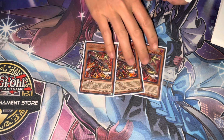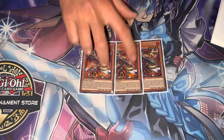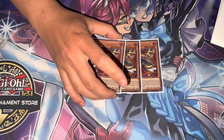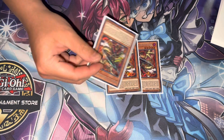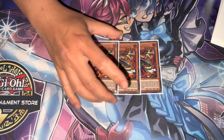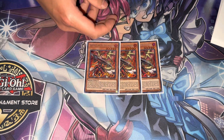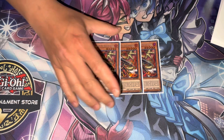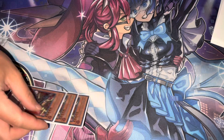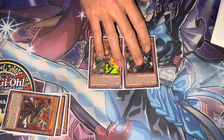For monsters, we got three Ignis Heat. I feel like she's a very important one, that's why I run it at three. If you open a hand with Ignis Heat and another Draco monster, you tribute off one of your spell/traps, summon this first, and if they activate something we can chain that effect to grab another spell/trap, then use the Draco spell to summon the second monster. We can break boards with this card, so it's a very good card.